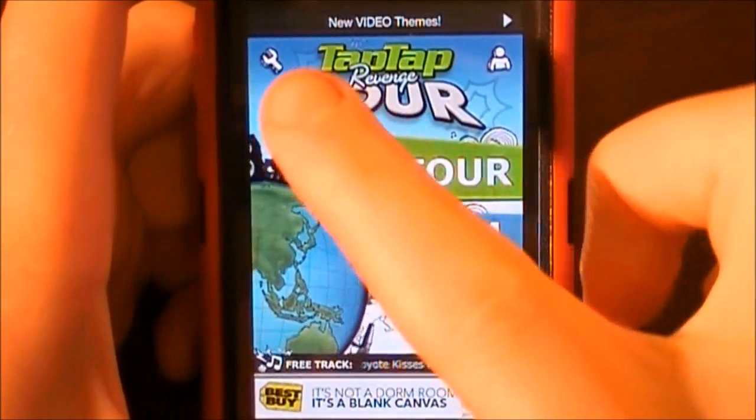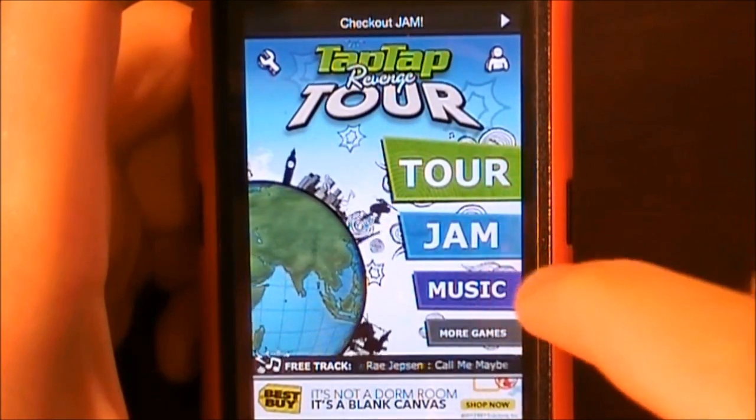So in the main menu of the game you have: settings, profile, tour, jam, music, and more games.